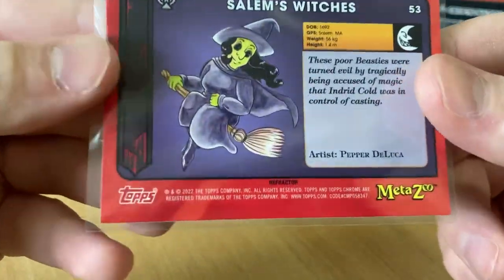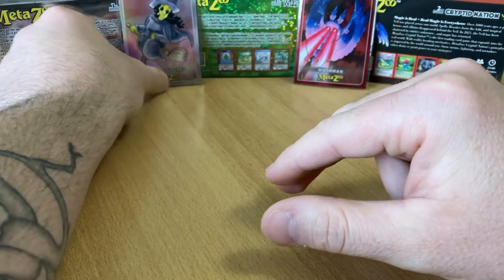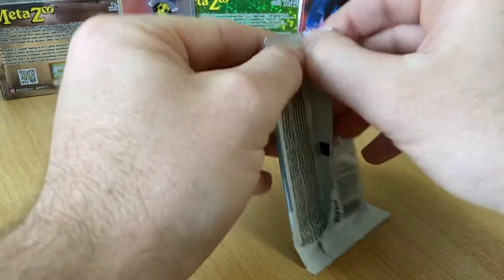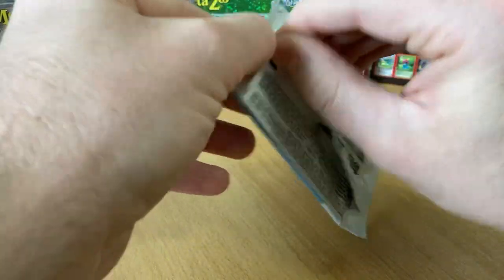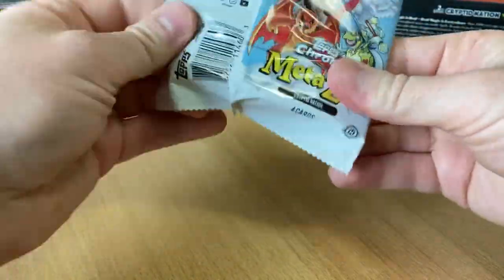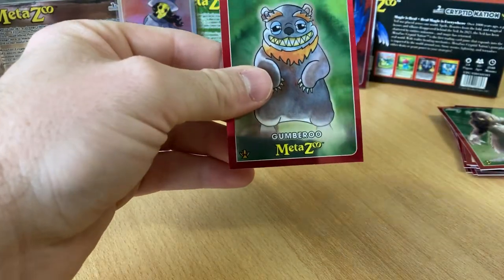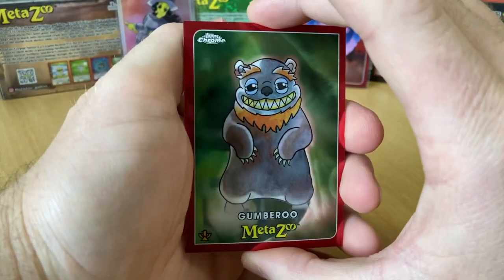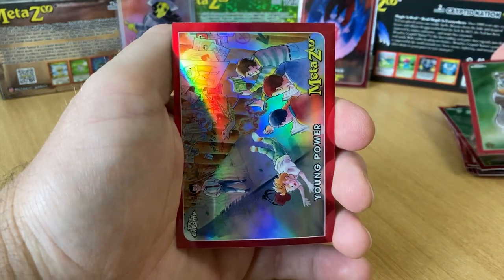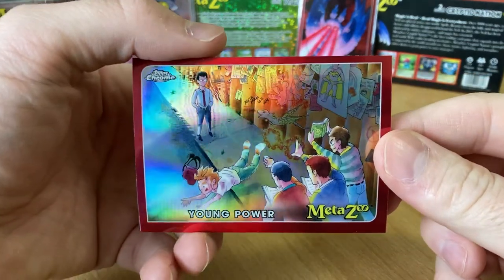Salem's Witches — so cool. Some speak to me, some don't. I hope we can all get whatever speaks to us. I think the hit would be on the back, that's why people open them like this. They have Gumberoo. A Sideways — I think these are called Lore Cards, like they tell the story or something. Young Power, cool.